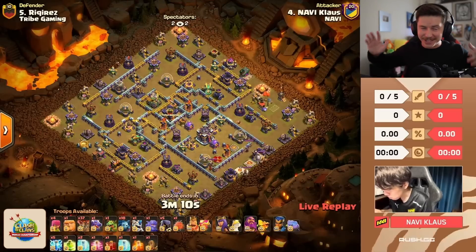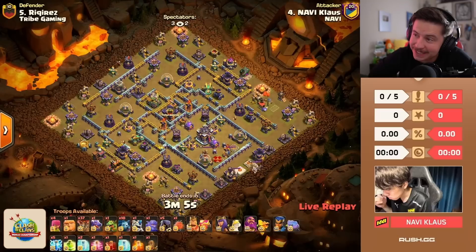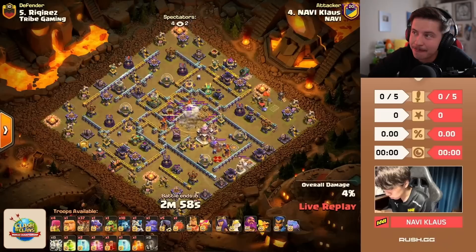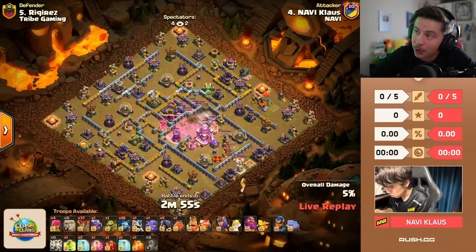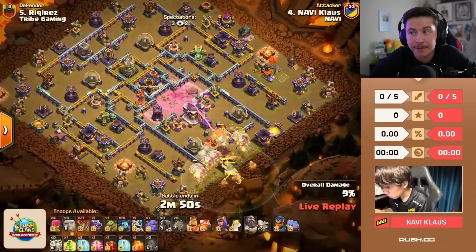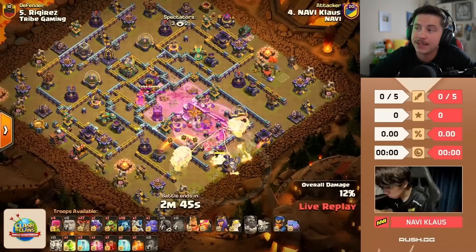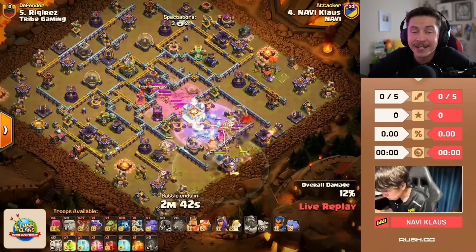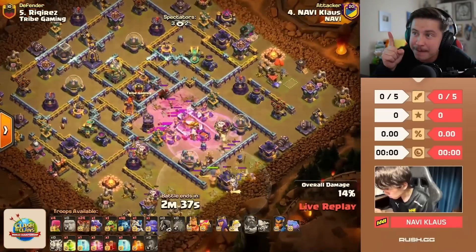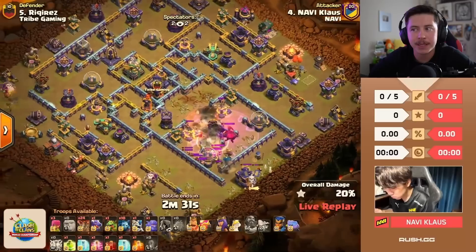Welcome ladies and gentlemen to the grand finals of the Rush of Clans Golden Edition tournament — only two teams remain: Navi and Tribe Gaming. We already saw them battle once in the upper bracket finals. This is a double elimination tournament; Tribe Gaming won that first match and sent Navi down to the lower bracket. Navi won the lower bracket and they're back in the grand finals.